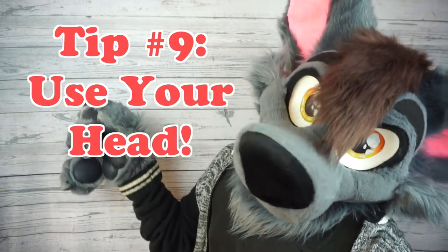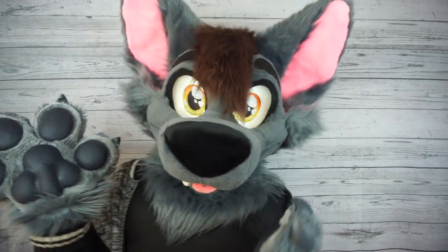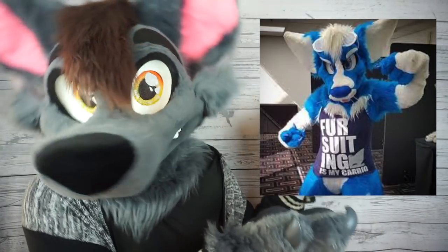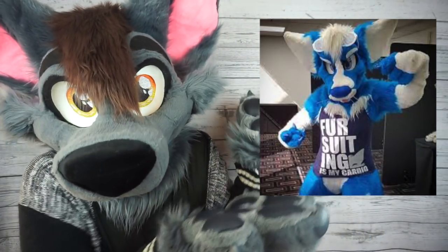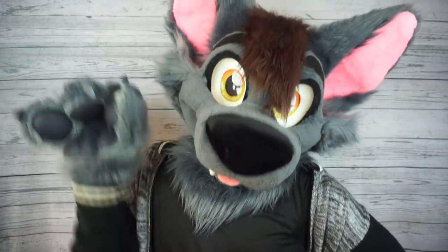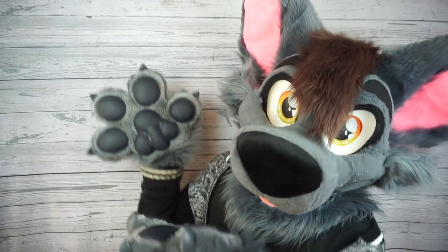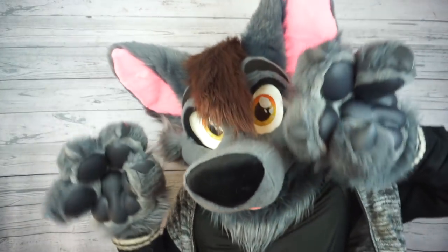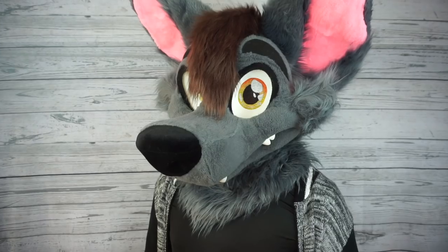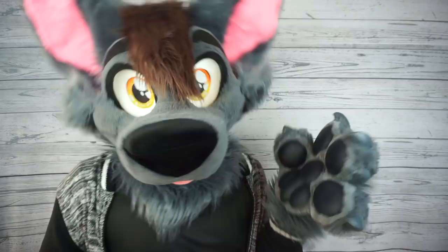Tip number nine: use your head. One thing that a lot of my favorite fursuiters all have in common is the use of facial expressions. While some people can literally change the expression on their fursuit's face, a lot of fursuits don't have all that newfangled magnet technology. So we act it all out. It's really cool how viewing a fursuit head from different angles can actually change the expression on their face — everything from a smile, to being shy, to existential dread. It can all be expressed with the angle of your head.